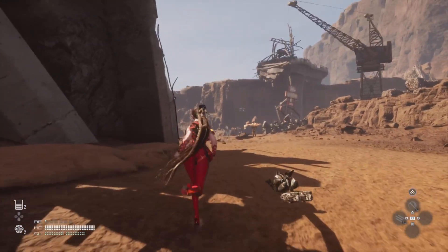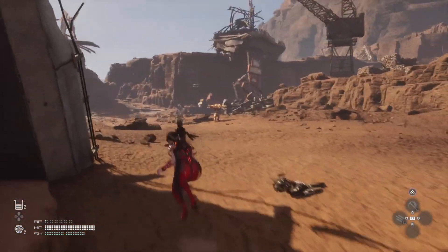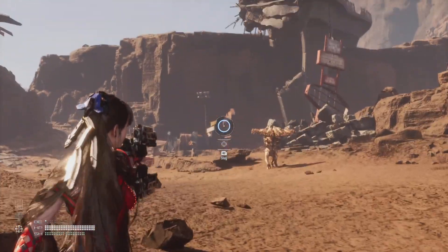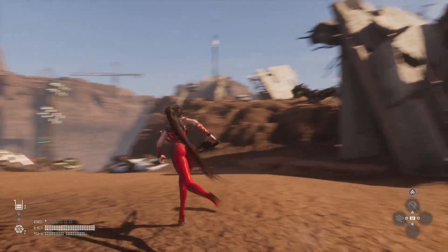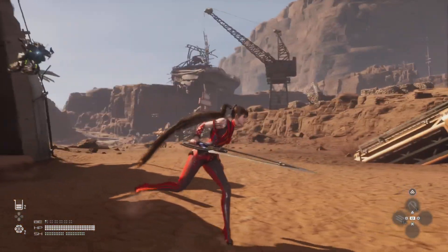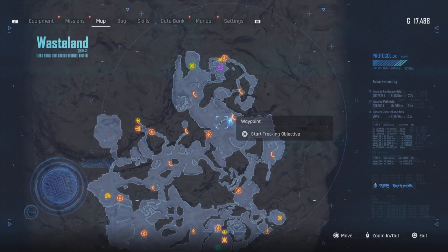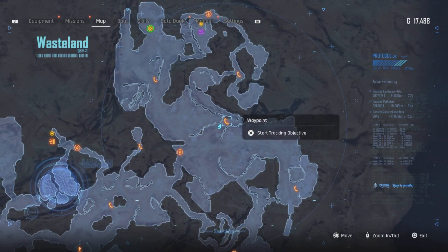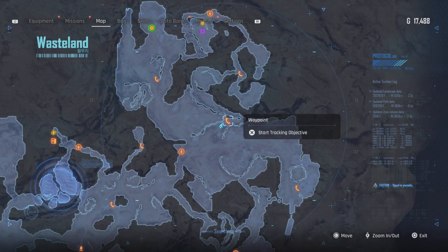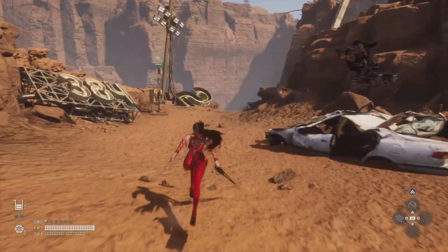Up next we're going to be near the ball building — there's the ball building right there — and that's where we were two stops ago at the motel. Head over to this area right here, basically going east of the motel site toward the central scrap planes. There's a waypoint right here and this one will lead you all the way down to the next one.